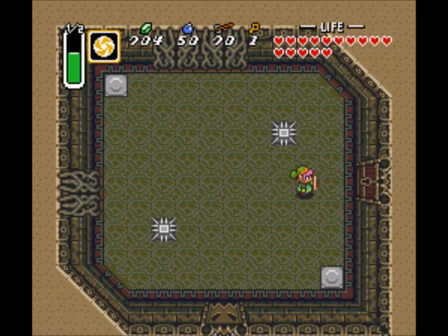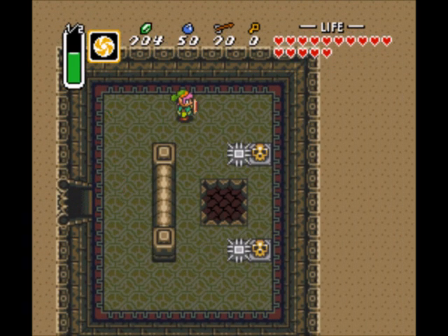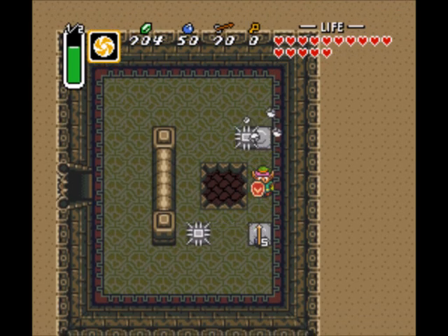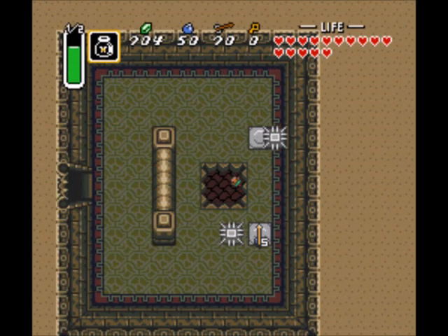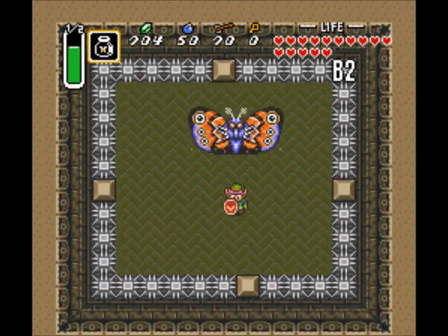It looks like I'm not gonna be able to fight the boss at full life, but I can! All right, let's just wait for that ceiling master. I don't have full magic, but I think we'll be okay. We got the good bee — let's jump on down here for boss time!